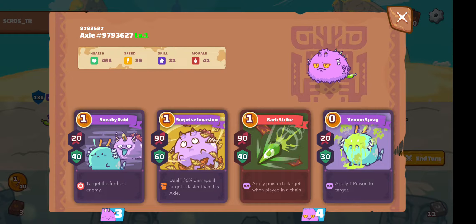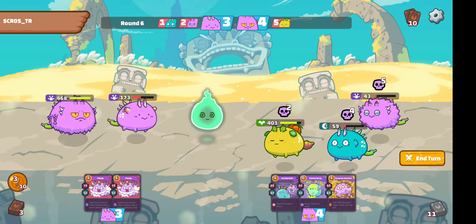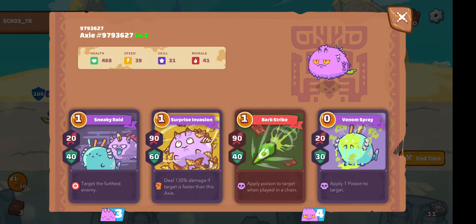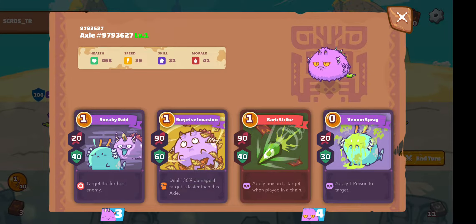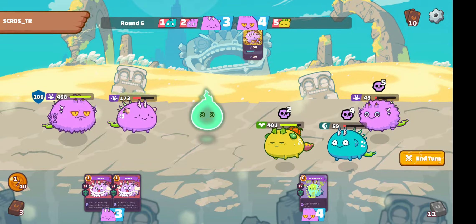I'm gonna kill off his first enemy, this Reptile. I don't even need to use this Venom Spray — I only need to do these two. Remember, Surprise Invasion does extra damage to anyone faster, which is why I try to opt for slower Reptiles.